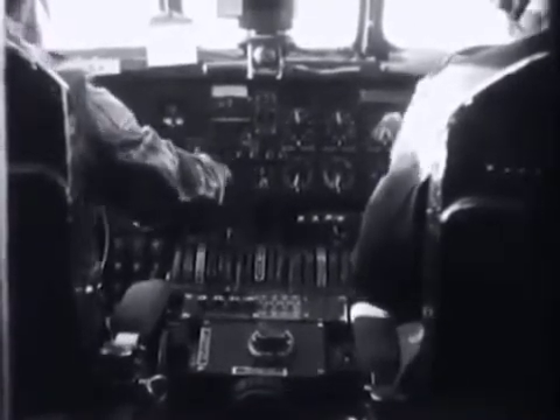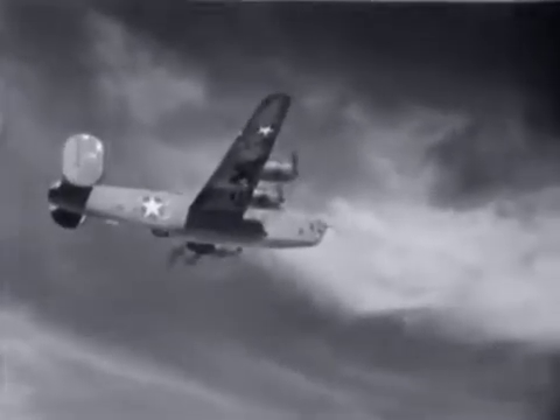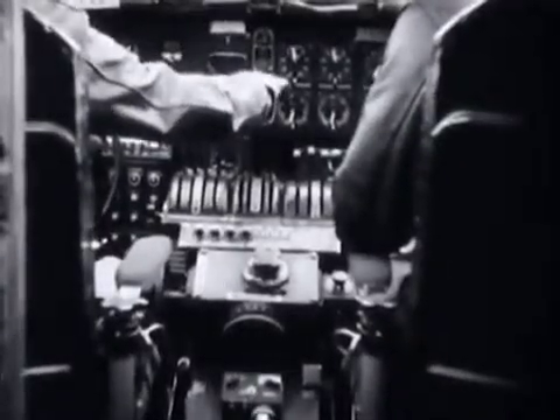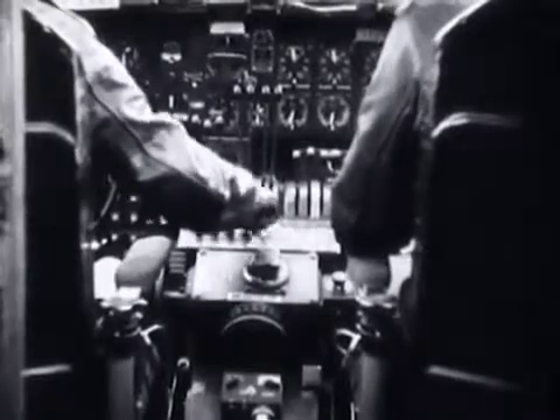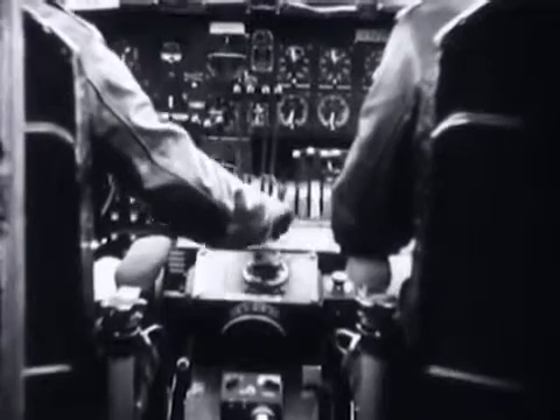As the airplane passes approximately 27,000 feet, the pilot should retard the turbo supercharger control at a rate of about one inch of mercury manifold pressure per thousand feet of altitude. At about 30,000 feet the pilot levels off. When he feels it is safe to descend, he reduces power by retarding the turbo regulator and reducing engine speed to a lower RPM.